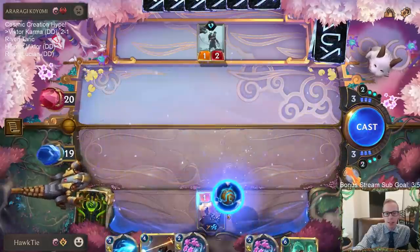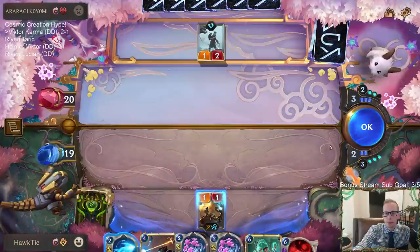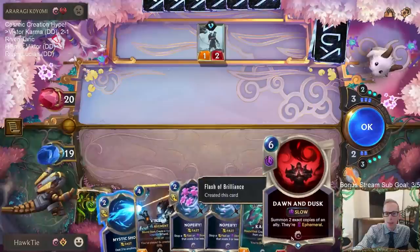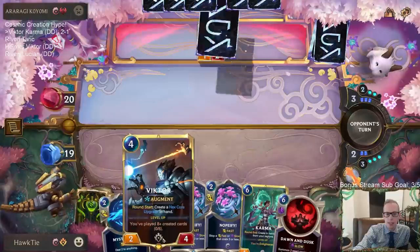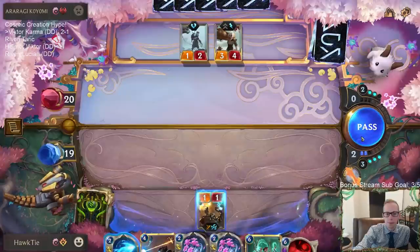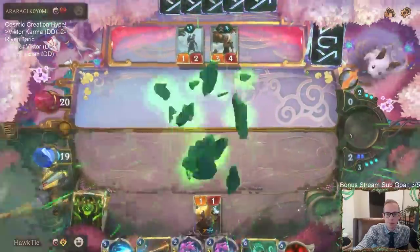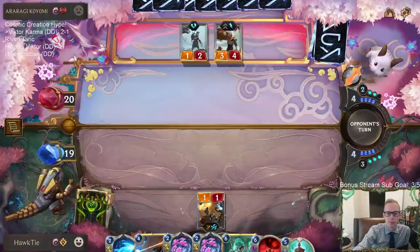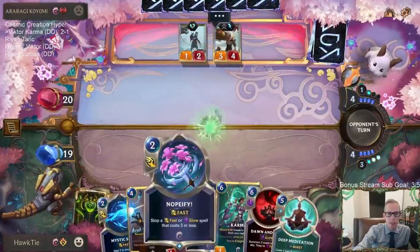This isn't great. I guess I just cast a Flash of Brilliance right now to not waste mana. Oh wait — Flash of Brilliance gives you your mana back, so I'm still wasting mana. Dawn and Dusk on Victor or Karma — that could be pretty sweet. I'm guessing I should not have kept Nopify.